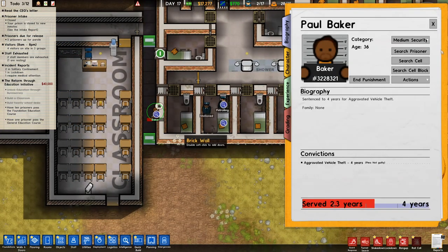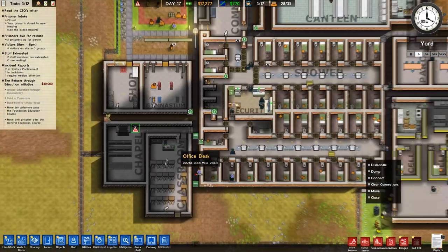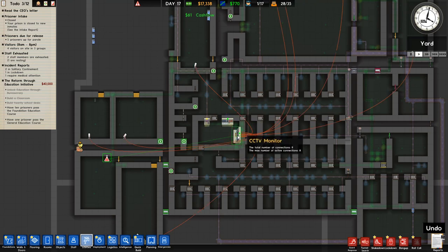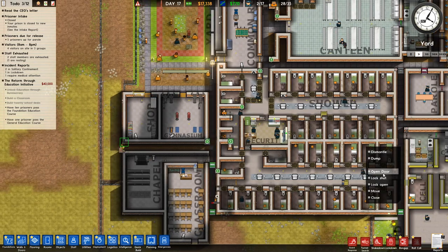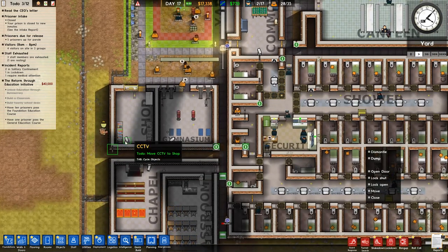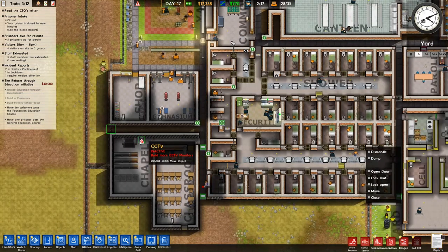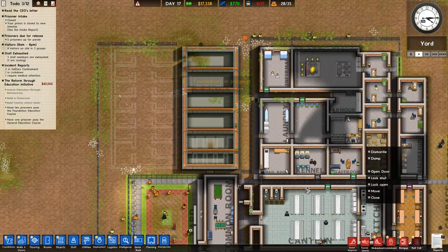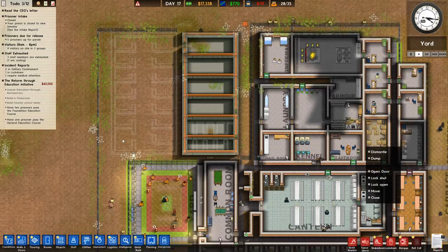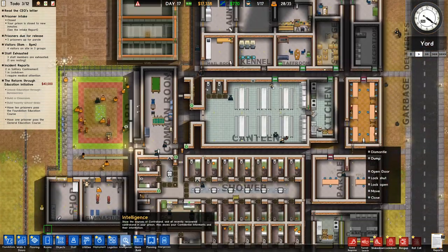I'm not entirely sure why he'd do that. At least the jail's working. We need to connect these two CCTV cameras back up — and probably the other one I moved as well, which hasn't moved yet. When this bit goes live I'm going to stick in a security office in here so we can put another CCTV monitoring station. It's not very big so I probably won't use it for much else.